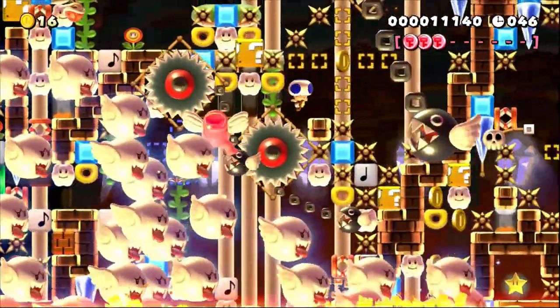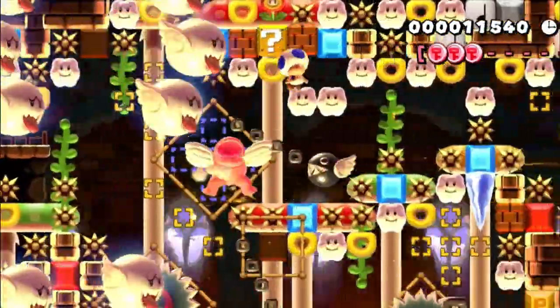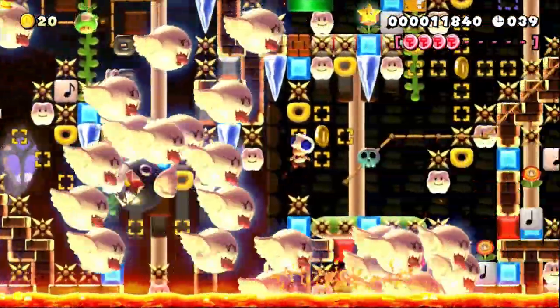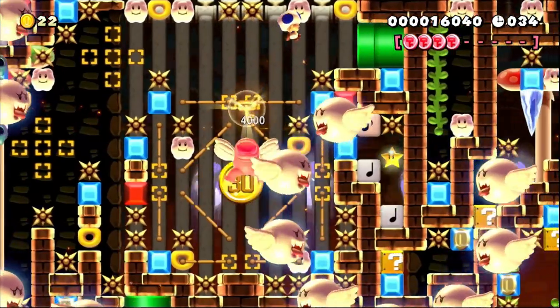This boom boom has a key, so you have to jump on him three times throughout this section, so he might be hard to see. After a couple more tight jumps, you can finally get the key.